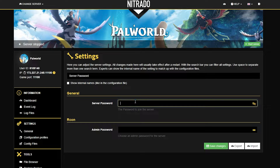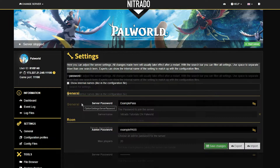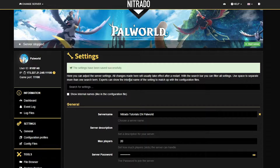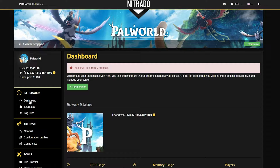One of the first things that should show up is the server password setting. It's here that you can type in a password that is hopefully easy to remember but not easy to guess. In this case, I'm going to use "example pass" as an easy example for the tutorial's purpose. Hit the green save changes button, and once you see the confirmation at the top that the setting has successfully been saved, head back to your dashboard.